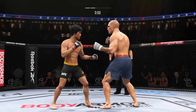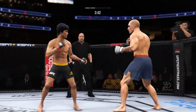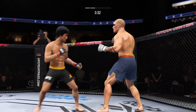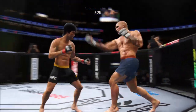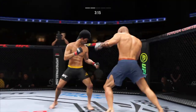Continues to mix it up, going to the head, mixing in some body shots. Hands higher! Beautiful jab there by Lee. Beautiful head kick. Hard shots landing on both sides. Nice looping punch.